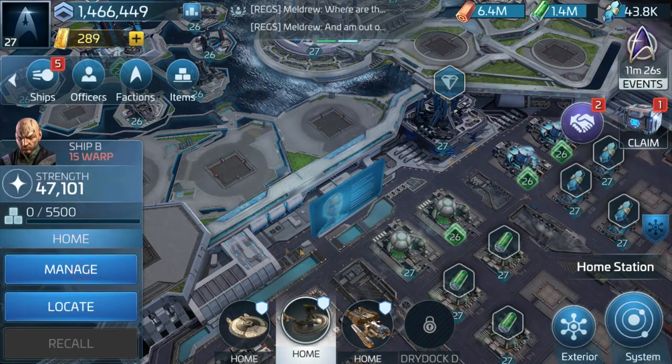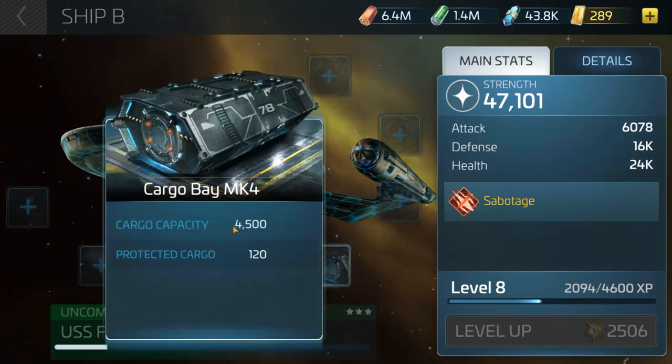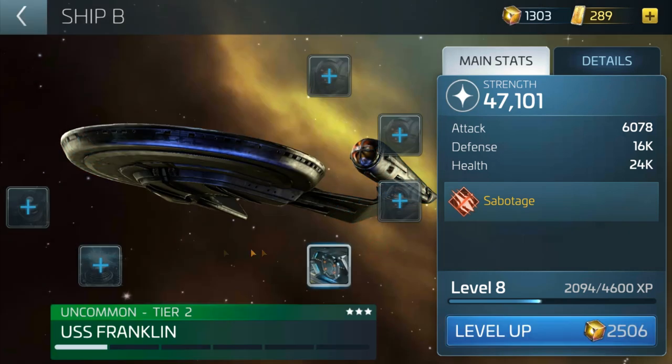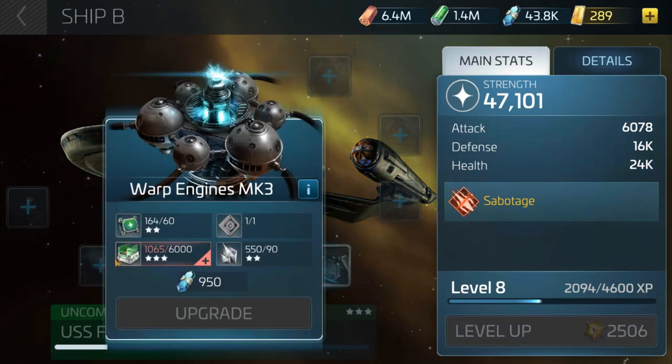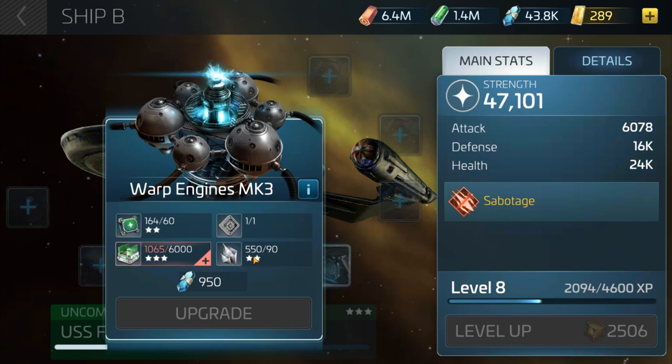If we actually have a look at a Franklin to upgrade — I've already upgraded to tier two. Tier one wasn't actually that difficult, it was kind of easy. However, with the cargo bay that was the cheapest option to upgrade. Now going through the levels, the next cheapest is going to be the warp engines. As you can see, it's 62 star Explorer parts, one Franklin warp conduit — which I'm going to explain in a second as that may confuse a few people — and 92 uncommon crystals.